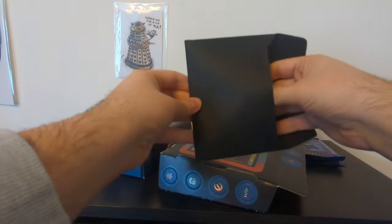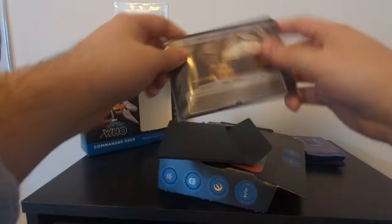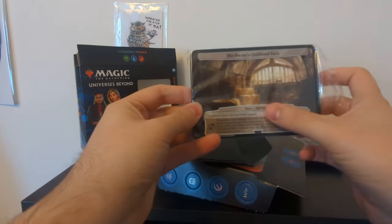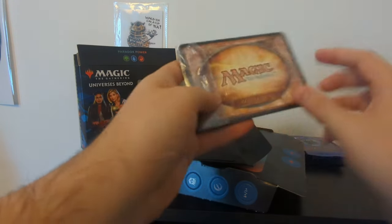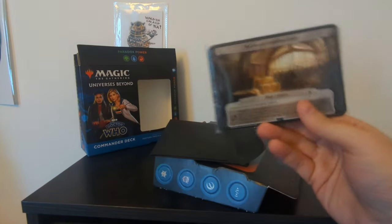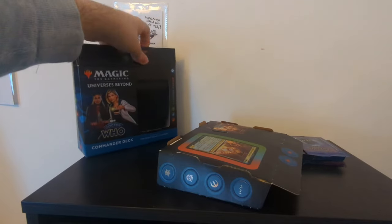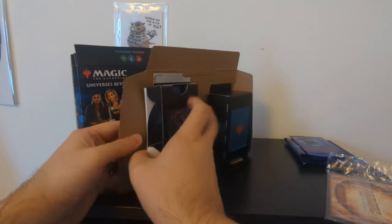What's in this little envelope here? We've got a collector booster sample pack — I'll open that at the same time as the other boosters. We've got the Doctor's Childhood Barn. This is a plane, Gallifrey — creatures enter the battlefield tapped. I do not have a clue what this is. Is this the setting? Is this like a field spell equivalent? I feel like learning Magic the Gathering through the course of an unboxing video is not going to go particularly well for me.